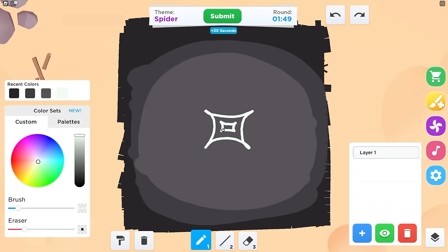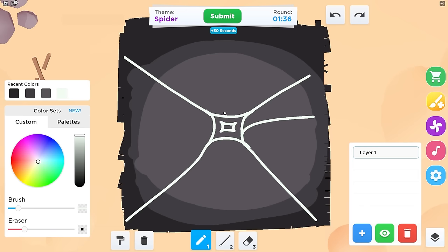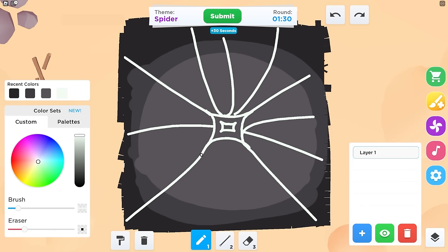And then I think it's time to make the actual spider web. Let's get some white and a thin brush. Spider webs are kind of difficult to draw because they start off kind of weird, but I think I could go like that — go like this, then go like that. This is actually going to look sick when it's done. I might need 30 more seconds, but definitely not two minutes.